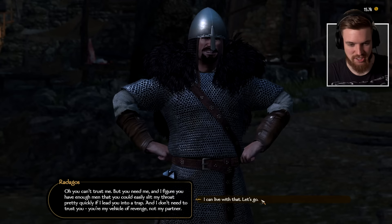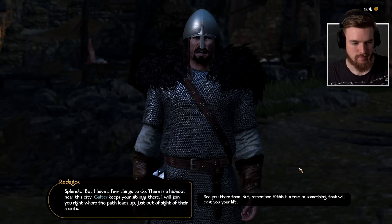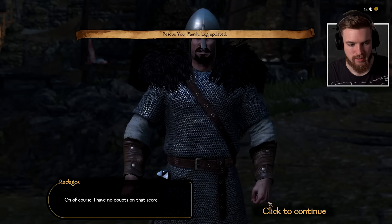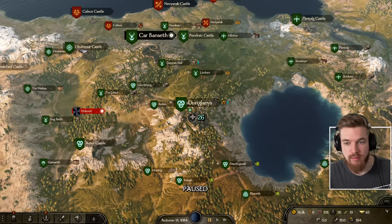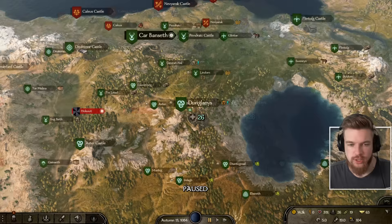Now we have the quest to rescue our family. Radagos said he knows where your siblings are and offered to attack together. He'll wait at the hideout near Dunglanus - you can see the hideout marked on your map. No matter where you are in the game, depending on which settlement you found Radagos at, the hideout will just be located as close as possible to that settlement and will always be marked on your map.